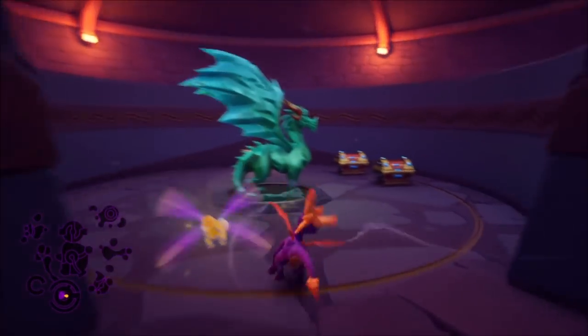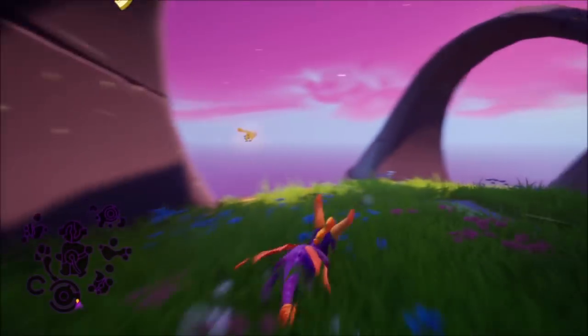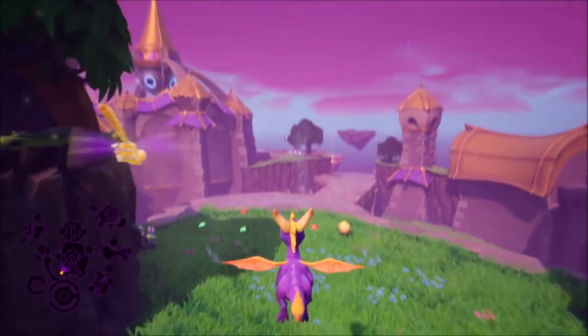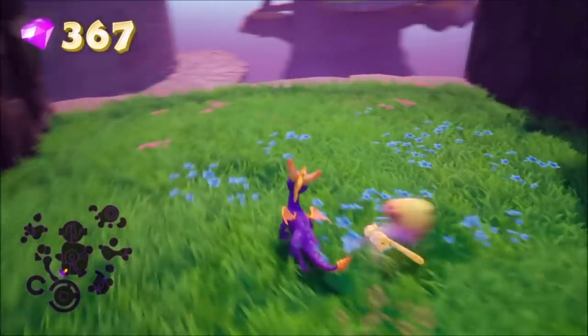Get more chests and unlock this dragon. Once you get the dragon, you want to turn around and glide over to this ledge. You need to do a supercharge combo to get over — go to the right, wrap all the way around, then jump at the very last second and glide so you don't run off. Here you can find some gems with the fireworks as well.